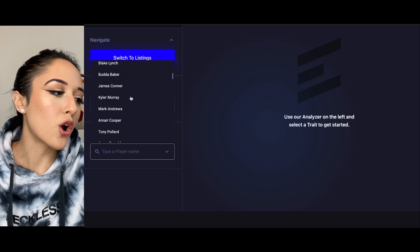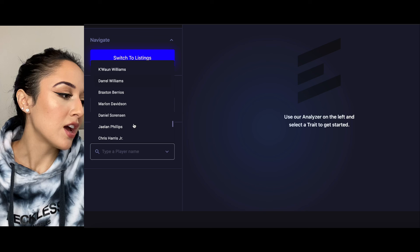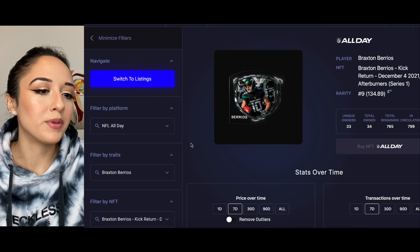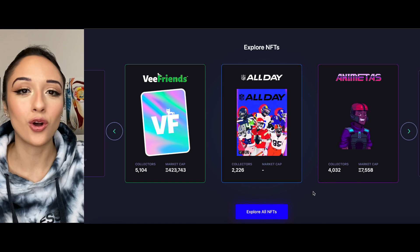Finally, if you click on the analyzer, you can see all of the players that currently have a moment minted onto the blockchain, and then you can click from there and see what that specific moment is. Check it out for yourself at evaluate.market/nfl-all-day.